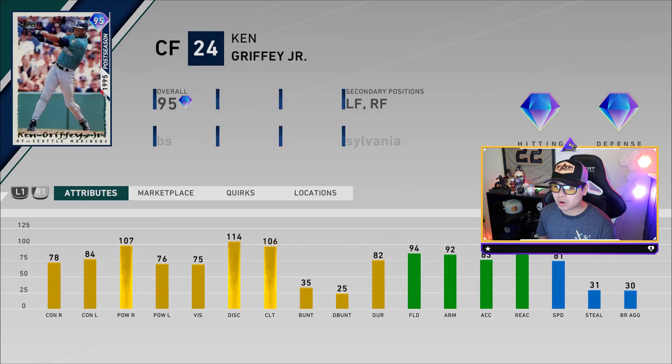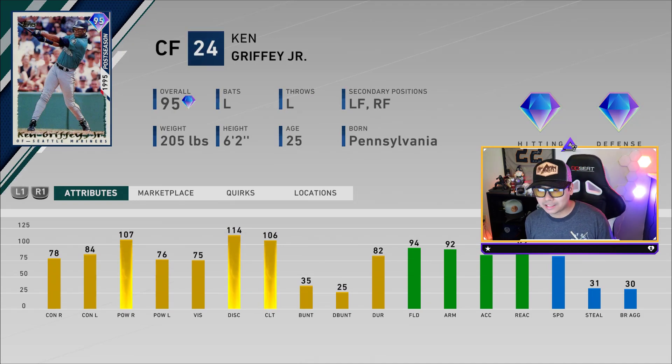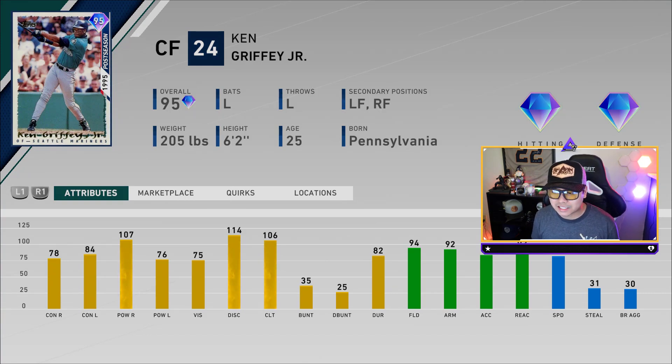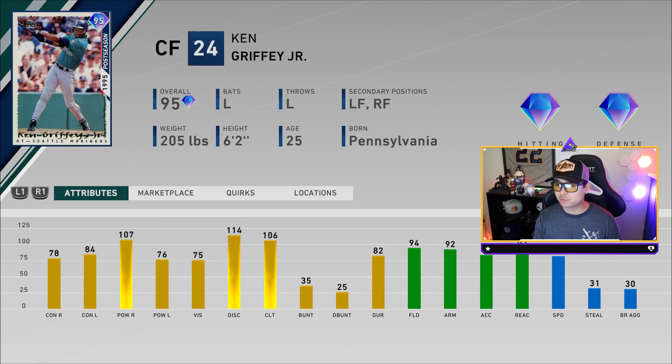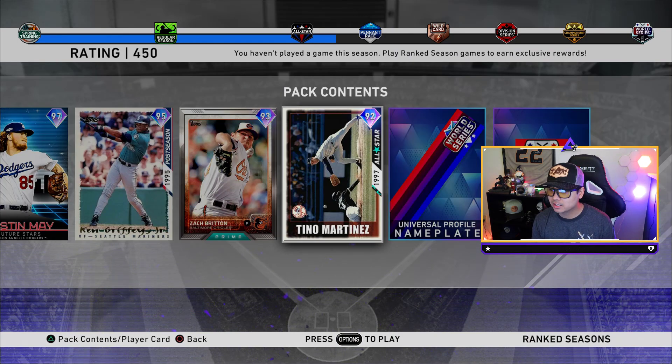Then we've got center fielder Ken Griffey Jr — diamond hitting, diamond defense. 78 and 84 contact with 107 and 76 power, 75 vision. The left-versus-left matchup isn't great. This is from the 1995 postseason card. His fielding is always elite — 94 fielding with a 92 arm and 93 reaction. A fun card to use, but I'm super intrigued with Dustin May, and I'm definitely gonna push for world series this time.